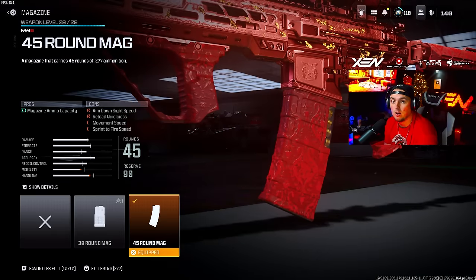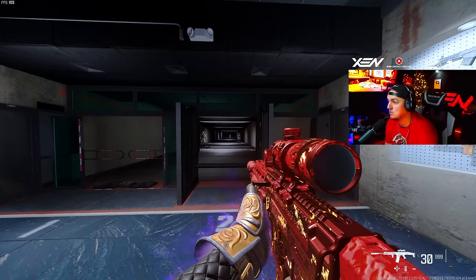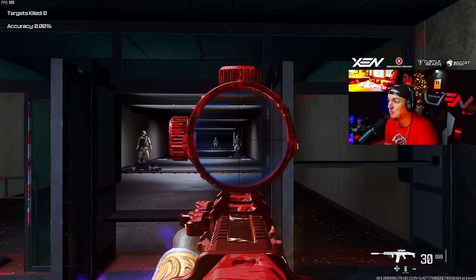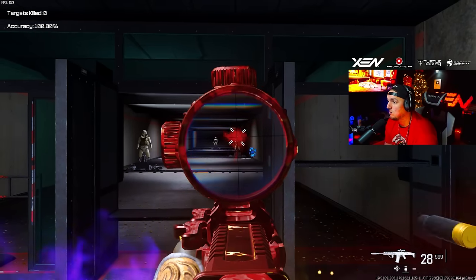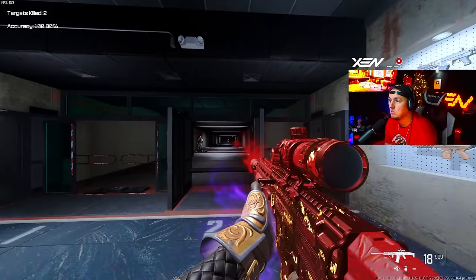For that Bass B, the attachments are: the Tylan 8 muzzle, the Bruen Venom long barrel, the Bruen heavy support grip, the 45-round mag, and the Choreo Eagle's Eye 2.5x scope. Now let's go test the MTZ-762, which is another one of my favorites that I'm loving right now.